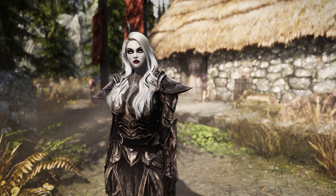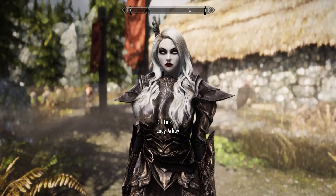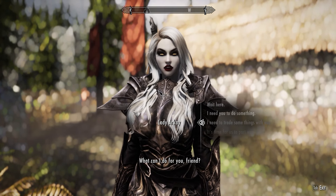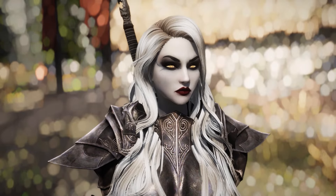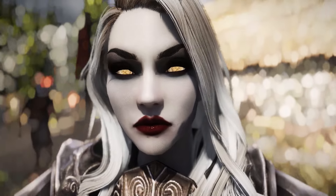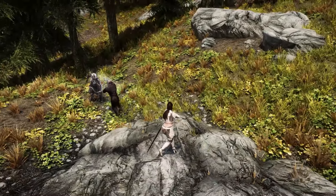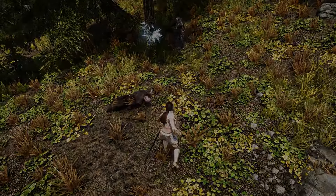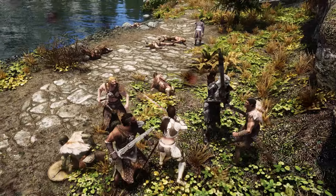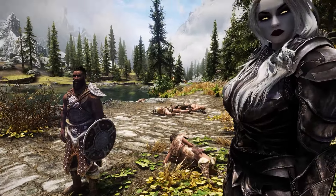Our next follower mod is Lady RK, a dark demonic follower which you'll find at the Valkyrie Cemetery in Valkyrie. She has ordinary dialogue options. She has unique eye and skin color. In combat she uses a bow and the Deathbringer sword, and she can also raise the dead. She is a good fighter with dark aesthetics and is manageable.